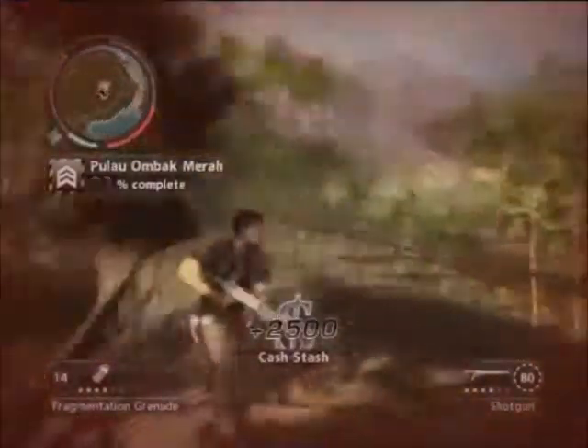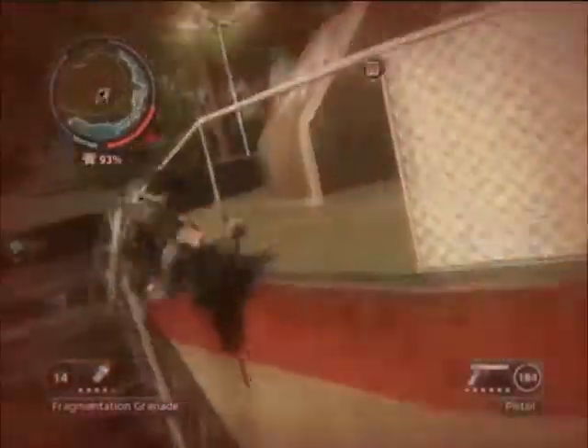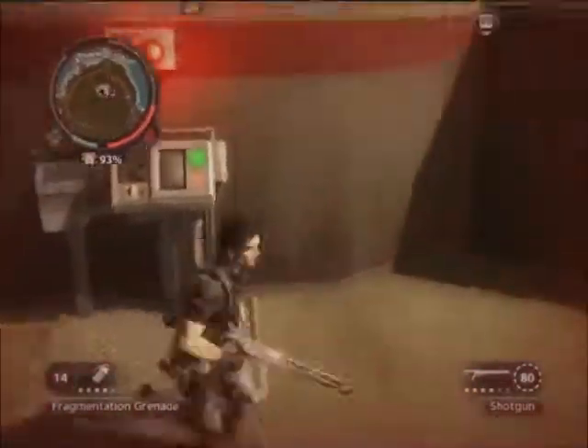Onto the max ammunition carried, not counting the magazine — this is the spare ammo you can hold with a full magazine. It's 48 at level 1; level 2 it's 64; level 3 it's 80; level 4 it's 96; level 5 it's 112; and at level 6 it's 128.